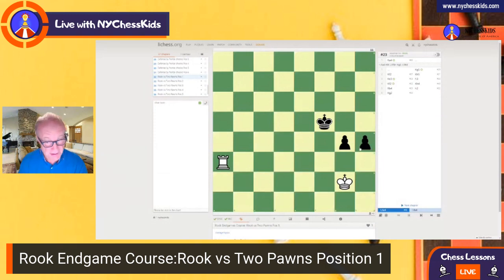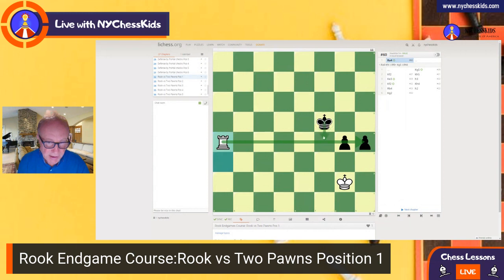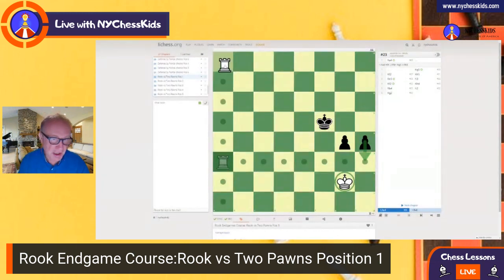In position number one, White can win very easily because the King is in front of the pawns. If the pawns move forward, the King will go in between them and easily capture them. White can play Rook e4 to stop the Black King moving forward. The other option is Rook a8 and then check from the back. We can see both solutions.